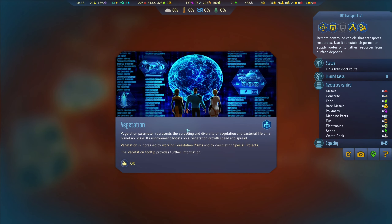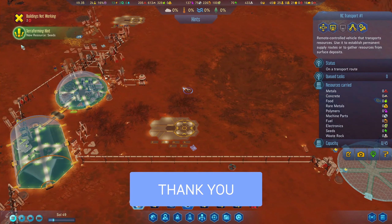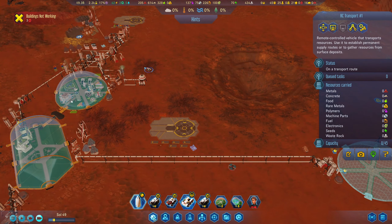Vegetation parameter represents the spreading and diversity of vegetation and bacterial life on a planetary scale. Its improvement boosts local vegetation growth speed and spread. Vegetation is increased by working in forestation plants and by completing special projects. And seeds — a new resource which can improve local soil quality and the global vegetation parameter. You can import seeds from Earth or grow them in farms. That's fantastic.